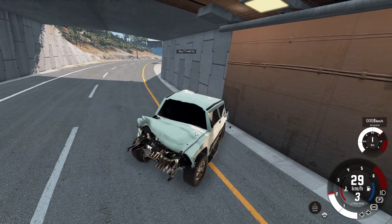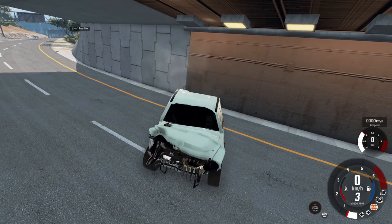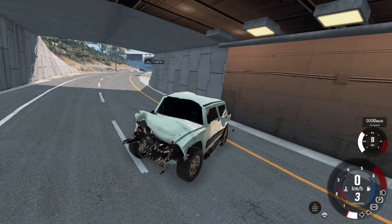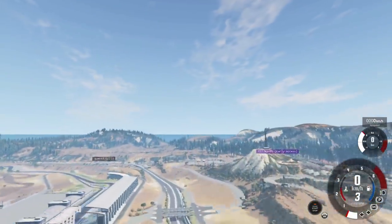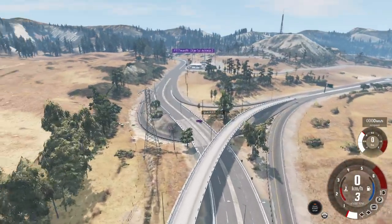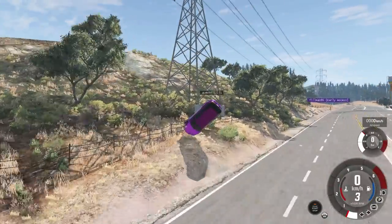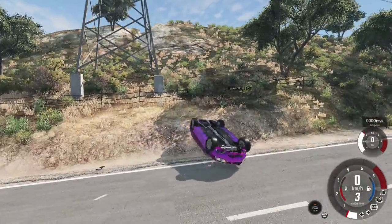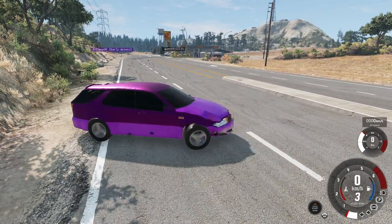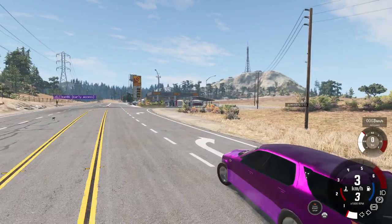Skyline Fox gets fourth place. Someone's car completely dies trying to reach the tunnel. Another admits they probably wouldn't have finished even without being blocked. The group decides to do a final Car Trek-style challenge: a Discord community vote on the best-looking sleeper.